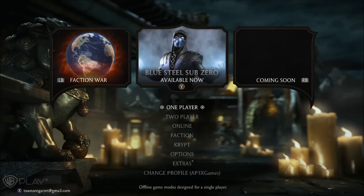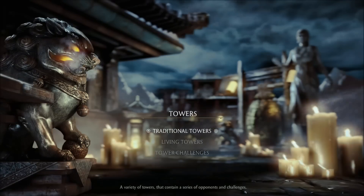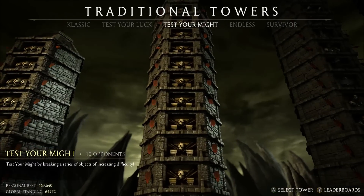After that, what you want to do is go ahead and go to One Player, then go to Towers, then go to Traditional Towers. Just wait for it to load in, and then you want to go to the Tower of Test Your Might.